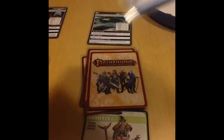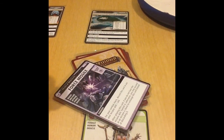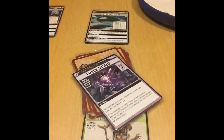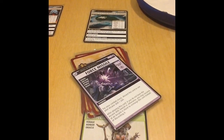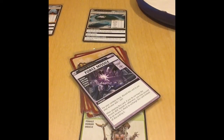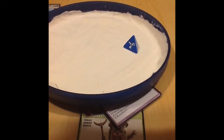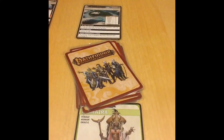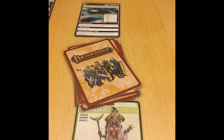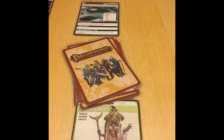Alahazra discards a Blessing from her deck to keep exploring. She encounters the spell Force Missile, which has the Arcane, Magic, Force, and Basic traits. To acquire it requires an Intelligence Arcane check. Her Intelligence is a d6, and she may add a d4 from the Lonely Island. She rolls 2 and 4 — totaling 6 — and does acquire Force Missile. However, if she ever cast it, she would have to banish it because she doesn't have the Arcane ability.